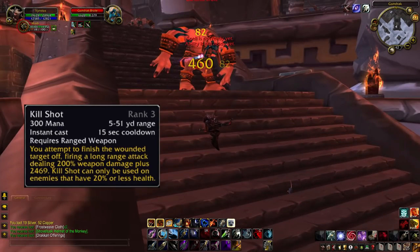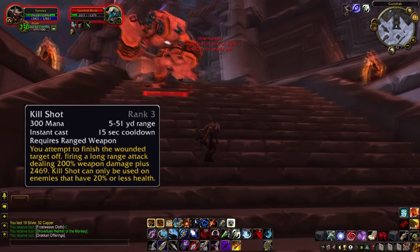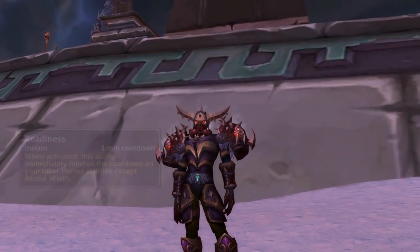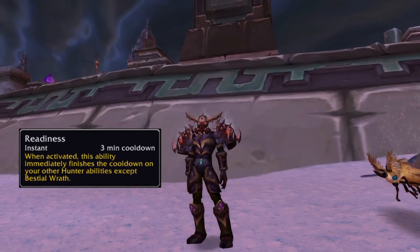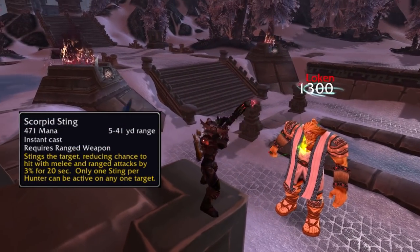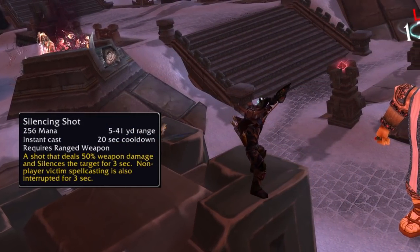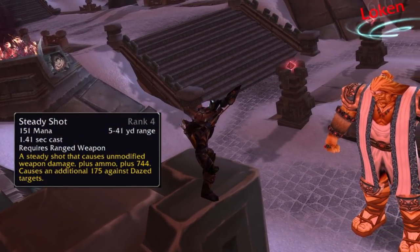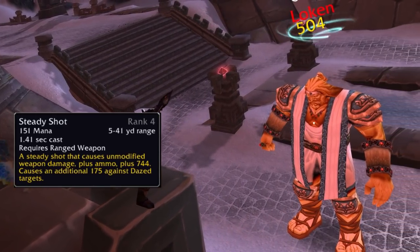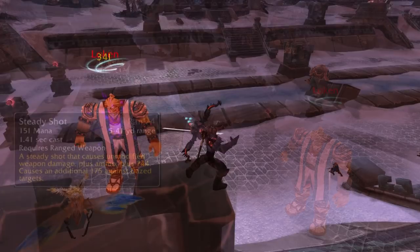There's a new ability called Kill Shot: 200% weapon damage plus 2,500. It can only be used on targets below 20% health — it's basically your hunter execute. Readiness is on a 3-minute cooldown and will refresh all your cooldowns except Bestial Wrath. Scorpid Sting has been nerfed to only 3% instead of 5%. Silencing Shot can now be used as a kick on raid bosses. Steady Shot does damage based on your weapon damage and ammo plus 744, and you can no longer clip your auto attack with Steady Shot so you can just spam it.